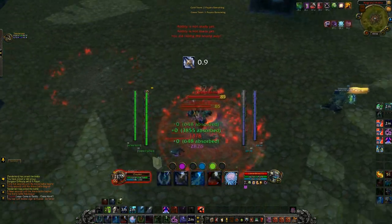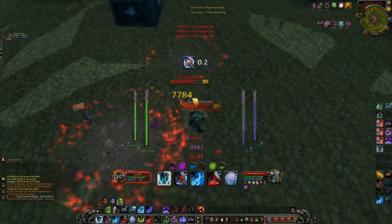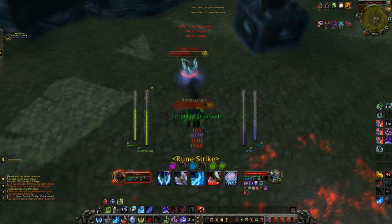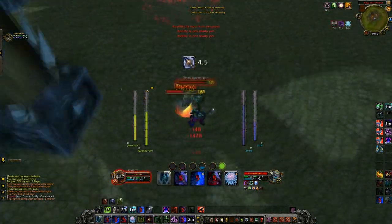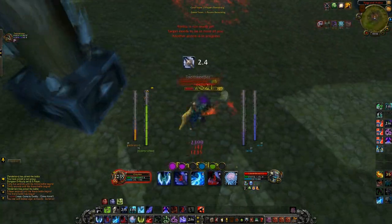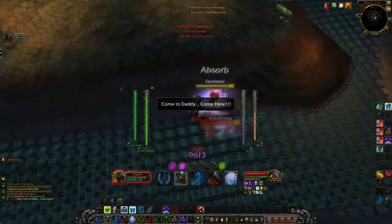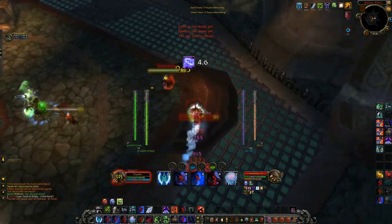Now that we've got that out of the way, we will go straight into what moves to use and when to use them, since there is no rotation in PvP — it is all situational. First, you want to hit your target with Outbreak to put your diseases on the target so that your Scourge Strikes hit harder. Use your Scourge Strikes when you need to apply damage, as they are your hardest hitting attack and what you'll use to dish out the most damage the quickest.